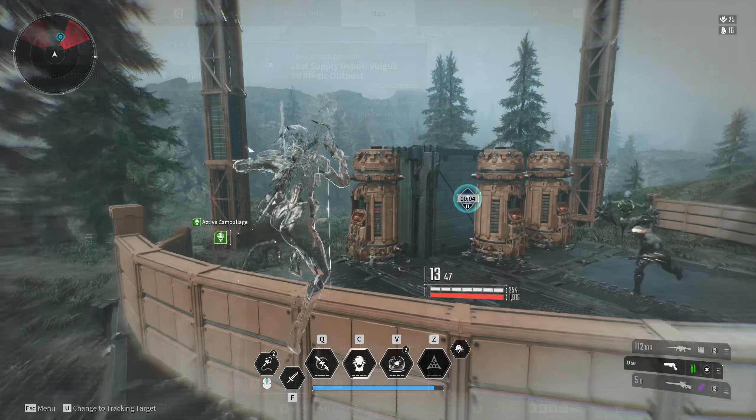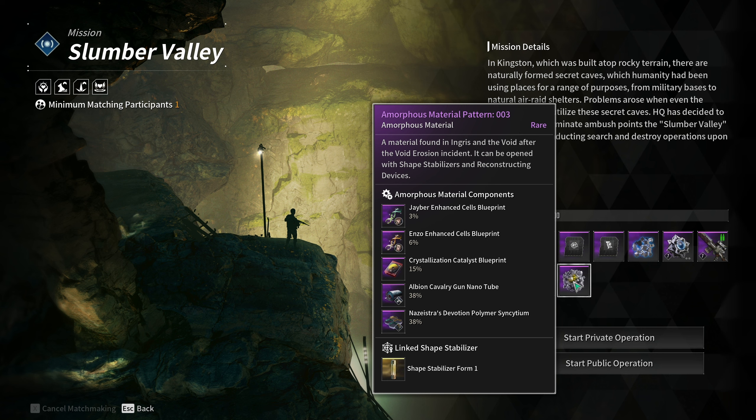For the Enhanced Cells blueprint you have four ways to get it. The first is running the Slumber Valley dungeon in Kingston on normal to get Pattern 3, which is a guaranteed drop, and then defeat the Gravewalker — but this only gives you a 6% chance, so we're going to skip this way. The second way is to do the Quarantine Zone dungeon in the Fortress Field on normal, get Pattern 50 which always drops after the dungeon is complete, then defeat the Hanged Man Colossi for a 50% chance. It's laid back but not the fastest and has a lower chance.